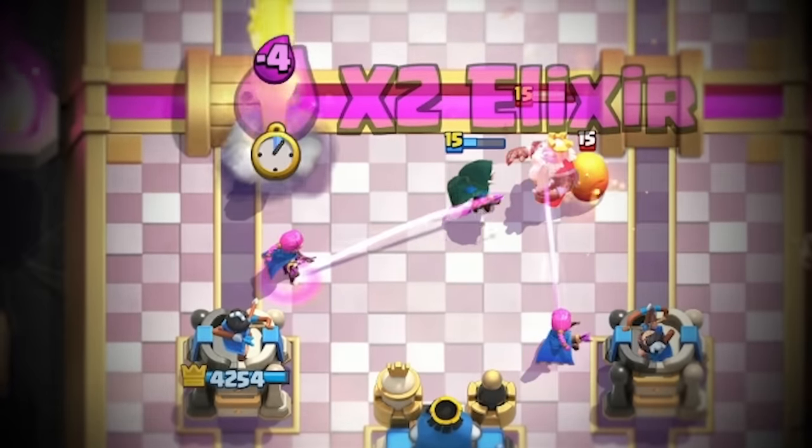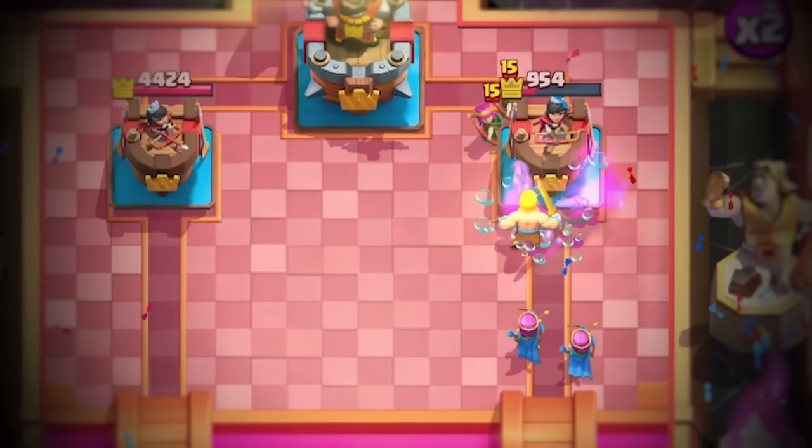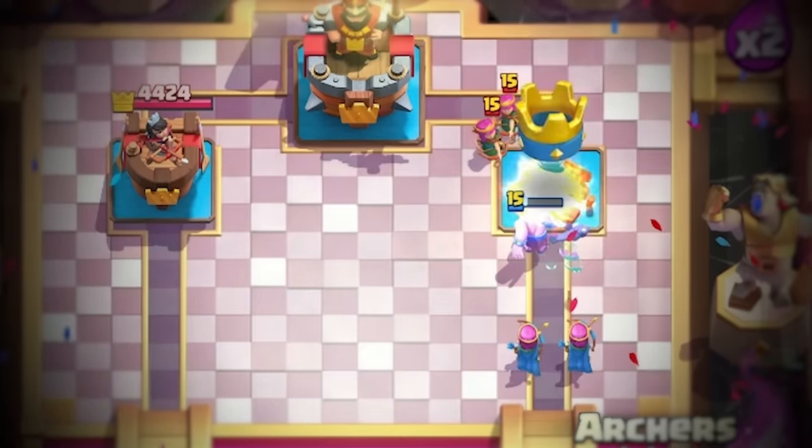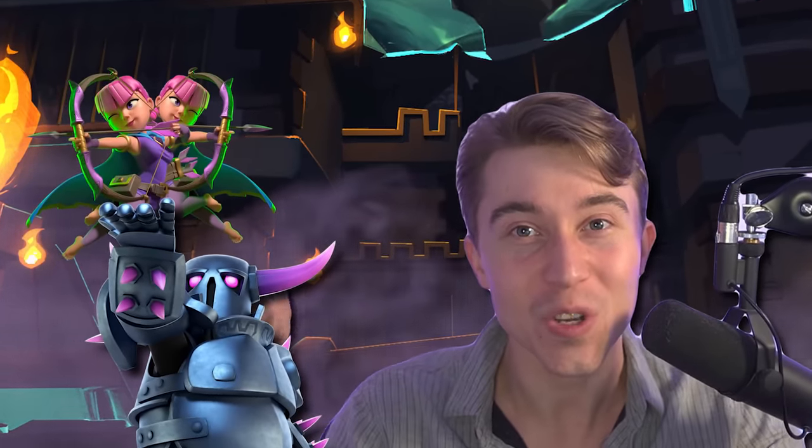Evolved Archers attacking behind a P.E.K.K.A, Battle Ram, or Bandit is an instant good game. They'll snipe buildings and distractions so your relentless Bridge Spam will wreck. It's time to evolve the P.E.K.K.A's weaponry to play with Evolved Archers so we can pierce through more defenses and assert dominance.